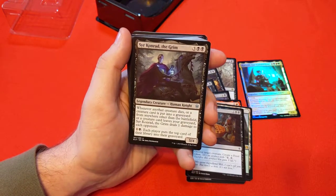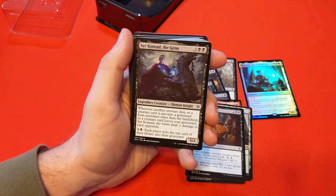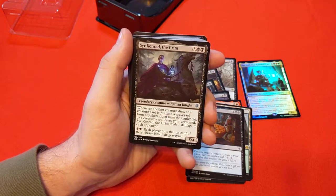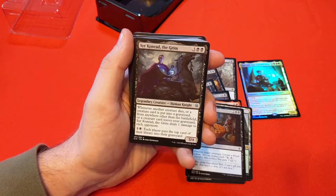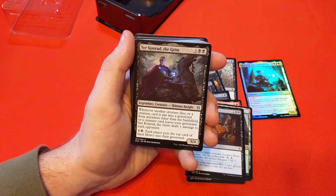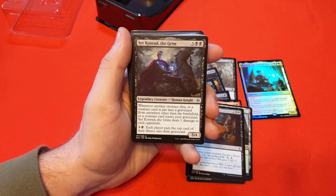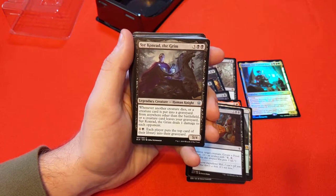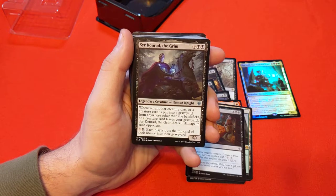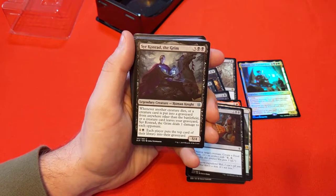Sir Konrad the Grim — we've been talking about this card for a while among our commander group, and it's a powerful commander. One of our friends runs it and it's just mind-blowing how quickly you can fire off into pure insanity — everyone loses 62 life, nice playing with you all. When creatures die or hit a graveyard or leave a graveyard, Sir Konrad does 1 damage to each opponent. If you can give Sir Konrad infect, you're just going to hit your opponents fast and end the game right there.